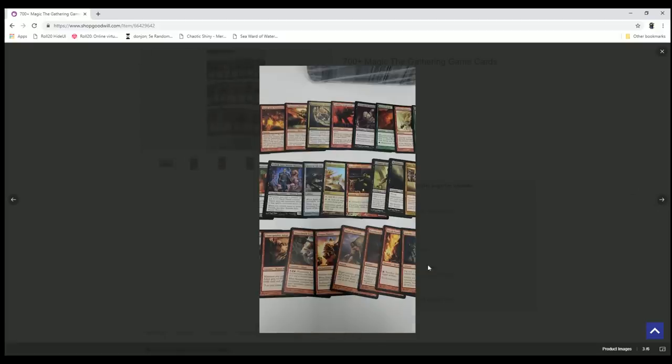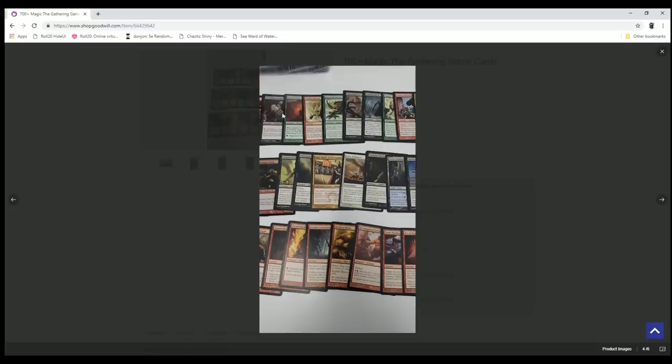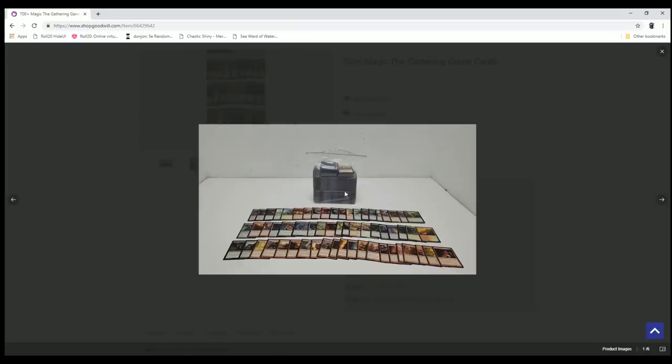There are some rares here that are nothing great — you've got an Ender Act, you've got a Liliana's Reaver, stuff you might expect. But right here there's a Primal Vigor, which is about a $19–20 card, and that by itself is interesting. It does seem like there's a lot of other Commander 2013 stuff mixed in, so maybe we're gonna get more of it in the actual stack.